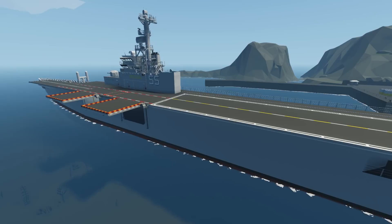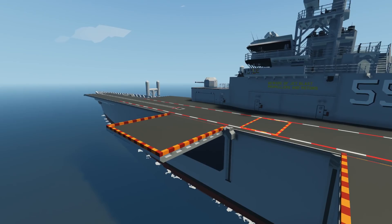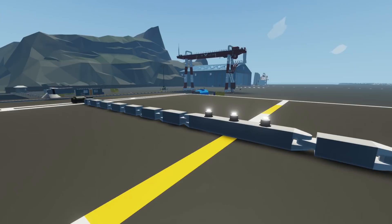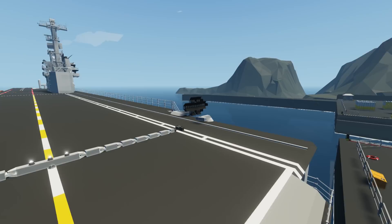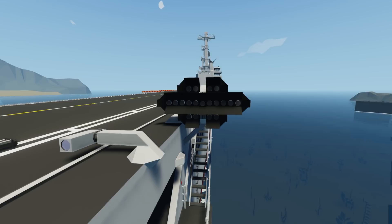Unlike last time we checked out an aircraft carrier, today we're actually going to attempt to land and potentially take off from this thing. It's fully featured — it has a catapult system in the front and a hook system in the back. There's also a jet that pairs up with this carrier quite nicely. It even has one of those landing light systems, which if your aircraft has a radio you can tune into and see if you're coming in too high or too low for the hook system.